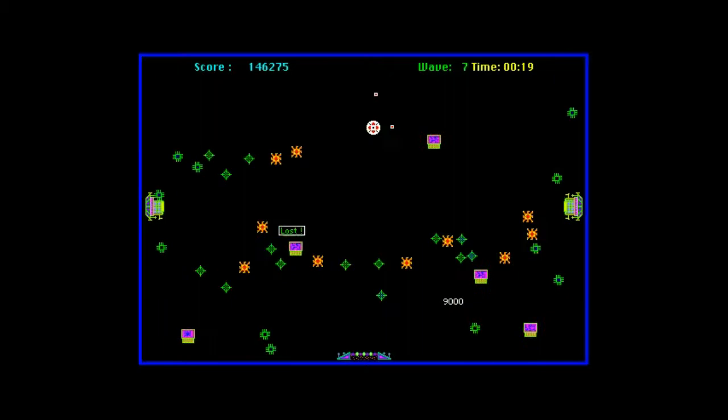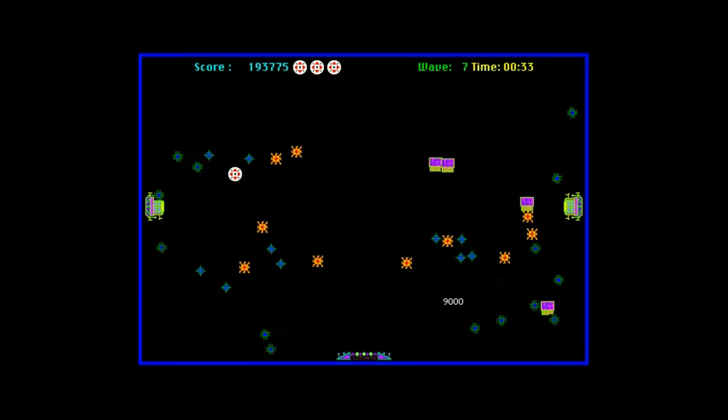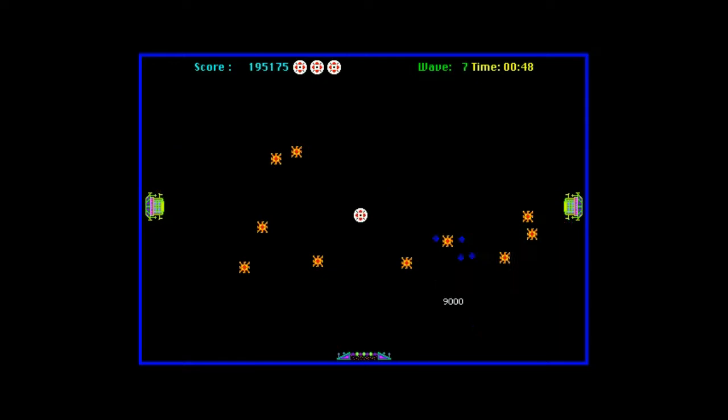These are my most hated enemies in the game because they keep dropping mines everywhere, which look quite similar to diamonds, and you can't destroy them. You can only get rid of them by dying. This is the point of the game where it says: I hope you're good at shooting now, because you want to take these guys out as soon as possible. Luckily all the mines go away if you're killed.